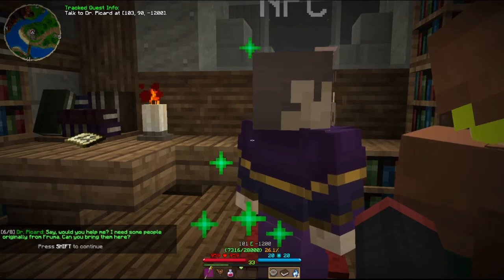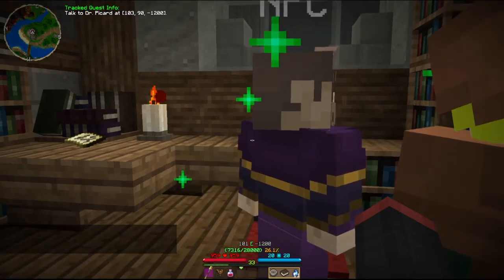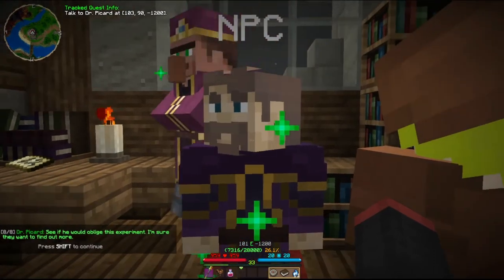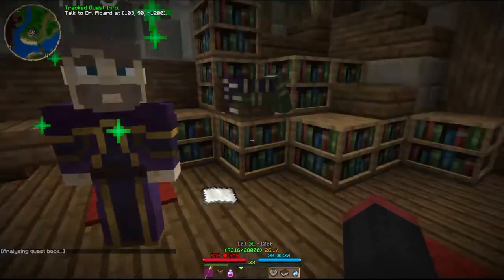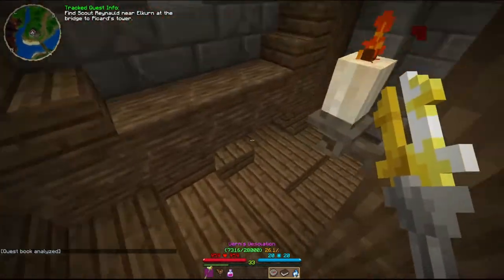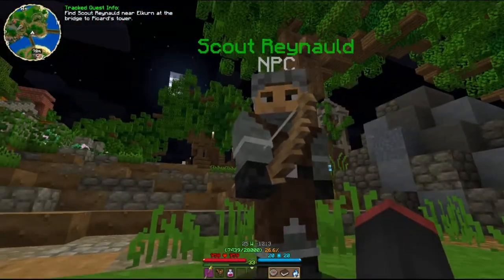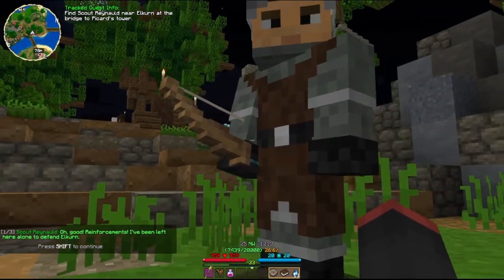I want to find out more. I've just created this award which allows me to see people's past. Would you help me? I need some people originally from Fruma - I thought everyone was from Fruma. Can you bring them here? There is another guard just across the range - see if you would oblige this experiment. I'm sure they want to find out. Why don't you just do it on me? I don't know - I'm sure he's a really friendly scientist who would never harm people.